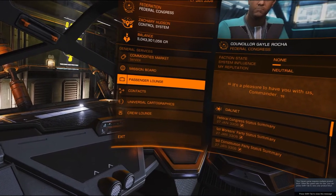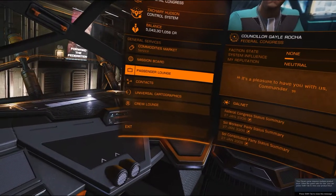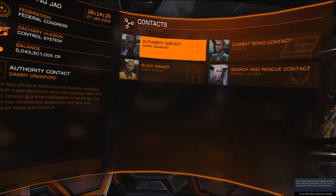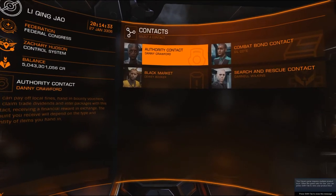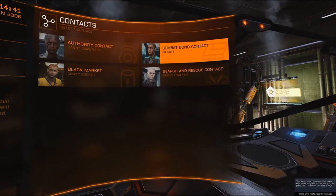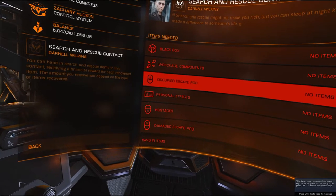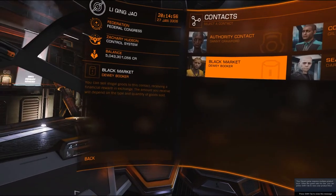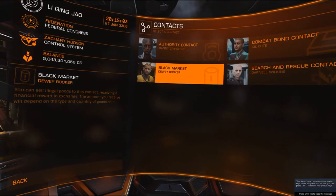Passenger lounge is for carrying passengers — you need a passenger compartment from outfitting. Contacts can change among stations; you can have material traders and other things here. The authority contact is for paying fines and receiving claims. If they're going through war, you can buy combat bonds. Search and rescue is also here — like some of the missions in my other videos where you'll see occupied escape pods and personal effects. There's also a black market if you're dealing with illegal goods. Again, check out Mars High where I go into more detail.